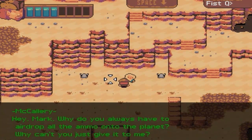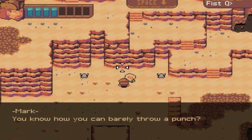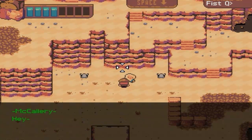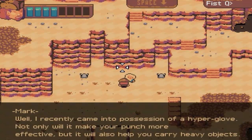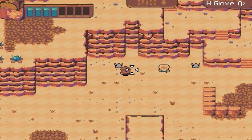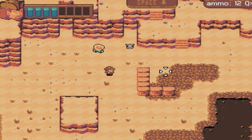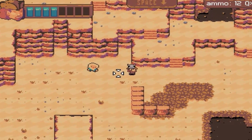So who's this guy? 'Hey Mark, why do you always have to airdrop all the ammo onto the planet? Why can't you just give it to me like a normal human being?' 'If I gave you all your ammo now, you'd just waste it. You've got to earn it. You know you can barely throw a punch — I recently came into possession of a hyperglove. Not only will it make your punch more effective, but it will also help you carry heavy objects.' So we can pick stuff up now and throw it in Mark's face. That's for scattering my ammo around!